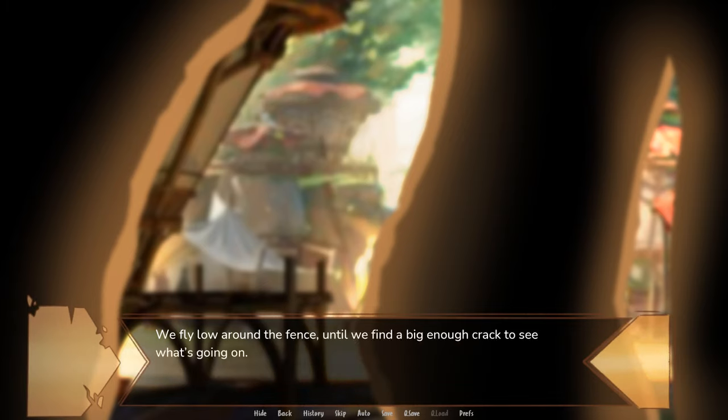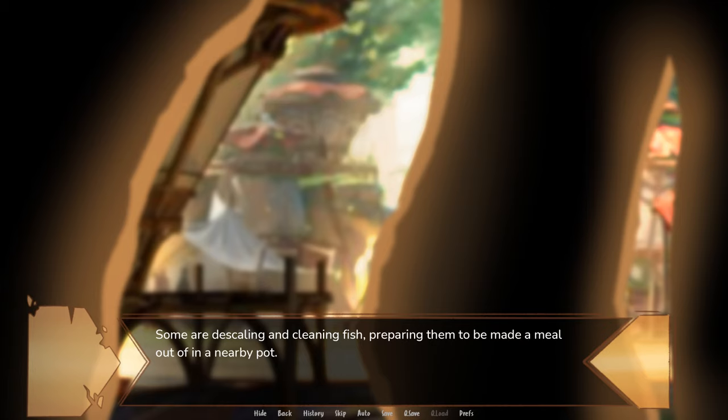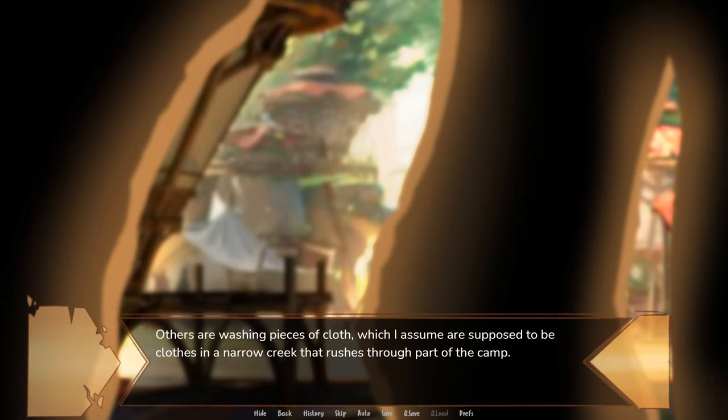We fly low around the fence until we find a big enough crack to see what's going on. Inside we are met with a very large clearing surrounded by huts in different sizes, colors, and materials, mostly consisting of wood and leather. Some of them are on the ground, others suspended in trees. Nightfall — wild furs, to be more specific — are walking around living their daily lives. Some are descaling and cleaning fish, preparing them to be made a meal out of in a nearby pot. Others are washing pieces of cloth in a narrow creek that rushes through part of the camp.